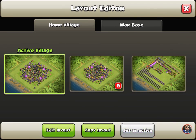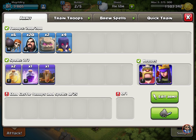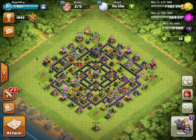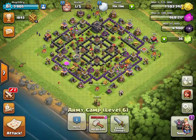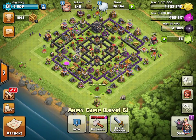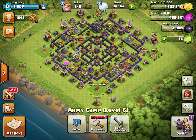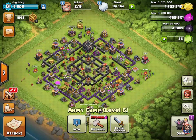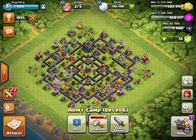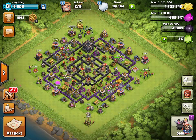The troop composition I'm using is six wall breakers, twenty wizards, two golems, and four witches. Witches are pretty good but not really powerful right now — they're a little weak sauce, but they get better. I'm also upgrading army camps, so I only have 200 troop space right now. Max at Town Hall 9 is 220 troop space, which I'm working toward. Elixir is the hardest resource for me to get; dark elixir is easy, but elixir not so much.